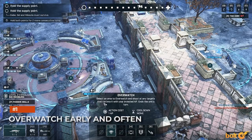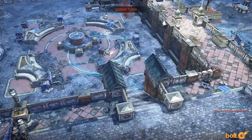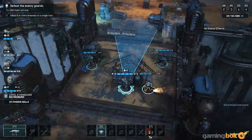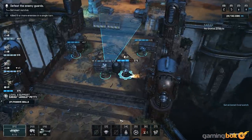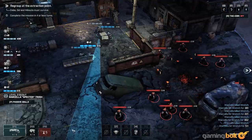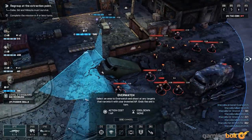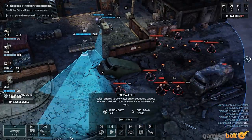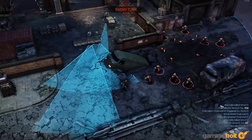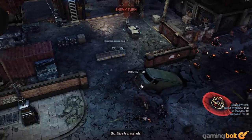Overwatch Early and Often. Overwatch might be the most useful ability in Gears Tactics. By sacrificing a character's remaining AP, you can have them set up a cone of fire that covers an area of your choosing. They'll fire on any enemy that moves into or within that cone, and have a chance of disrupting their actions. The more AP you have while you Overwatch, the more times they'll shoot. Each weapon provides a different cone of fire. Heavies are the best at it because of their mulchers, while Lancers and Retro Lancers provide good all-around cones, with the former favoring accuracy and the latter damage. Gnasher shotguns provide wider cones with limited range, and longshots have absurd range but little width.